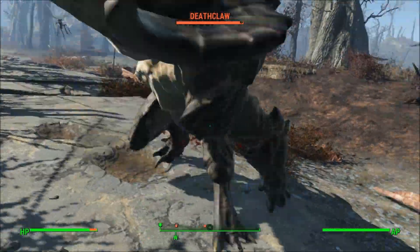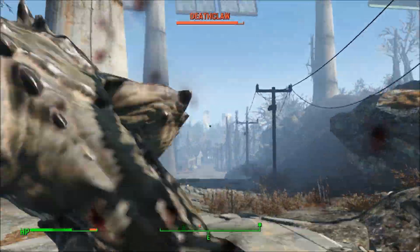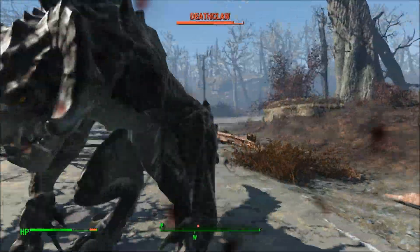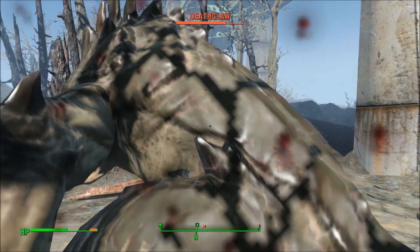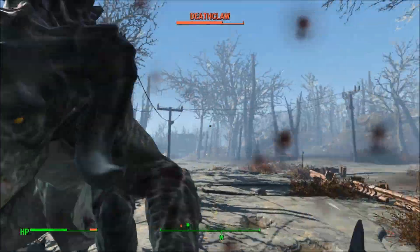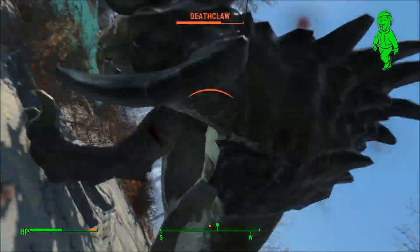Now these are base stats — you can throw other things onto the weapon to increase the damage. I didn't go to a weapons workbench at all; I'm just showing the base weapon. It's pretty good, though the medium swing speed holds it back a little bit.